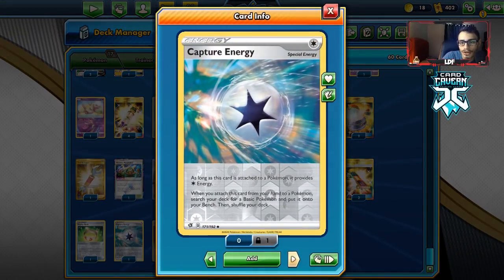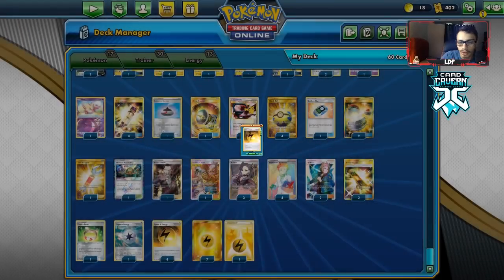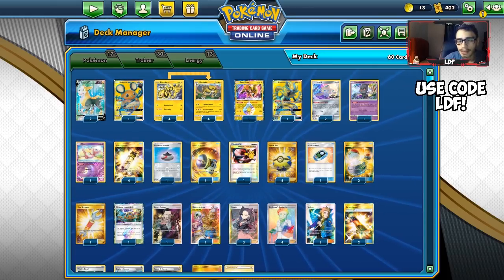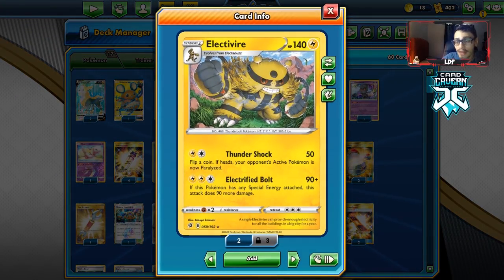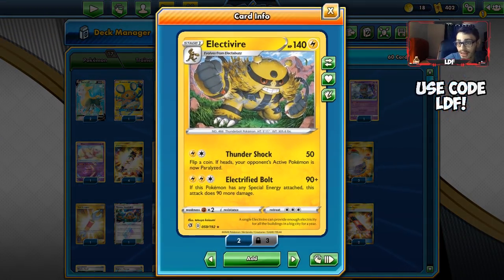We have the Capture Energy, and we also have the new Speed Lightning Energy, which is an amazing card in this deck. Electrovire hits pretty hard. You play an Electro Power and a Vitality Band, and it one-shots Zacian V — that's a cool interaction. It's a nice little non-GX Lightning attacker that can hit pretty hard.